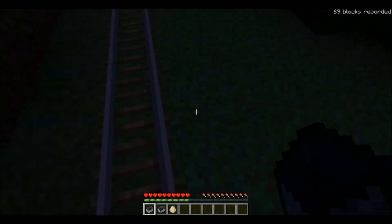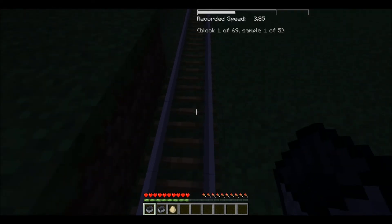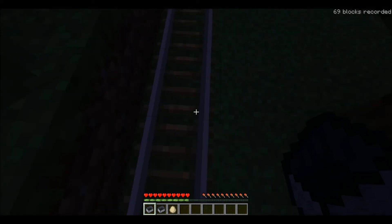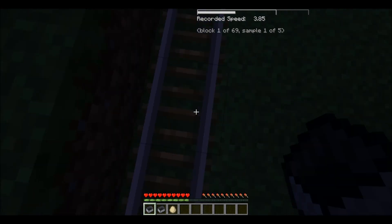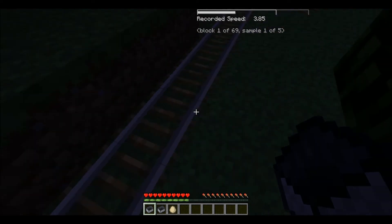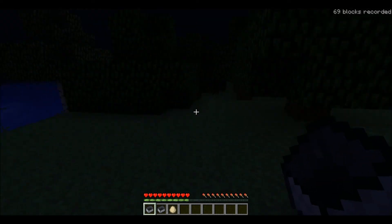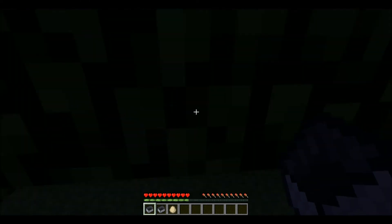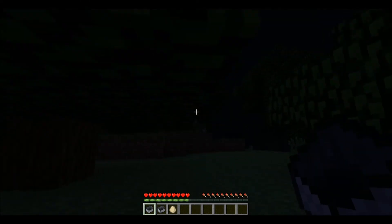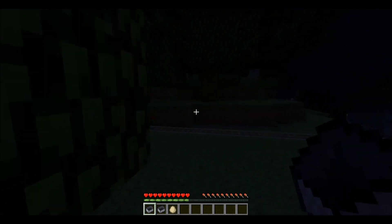As you can see here, it's gone off because we didn't record here — we must have started recording over here. This is where we pressed shift, this block right here. That's the magic block, that's where we start recording. To clear a recording, all you have to do is run away a bit. There you are, now it's cleared — you see the 69 blocks recorded in the top left, in the top right, disappeared.